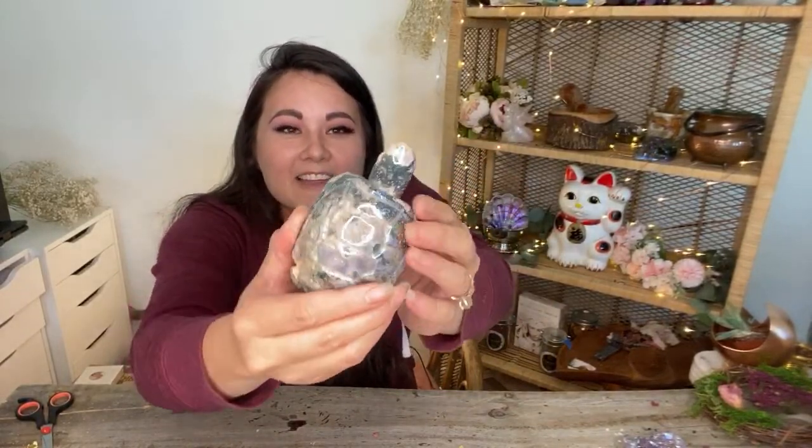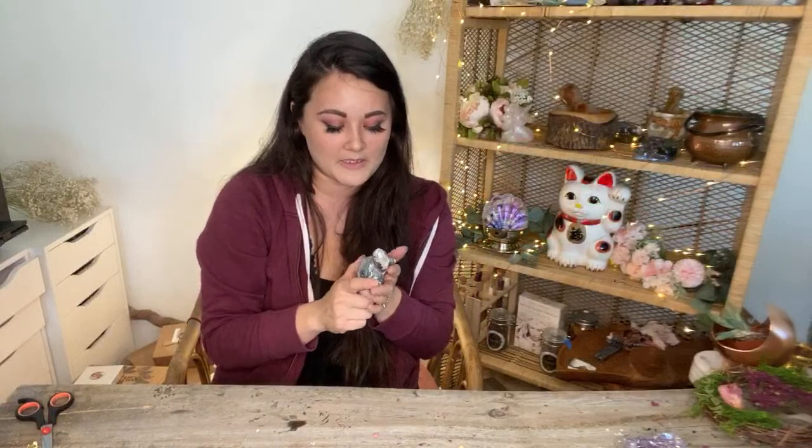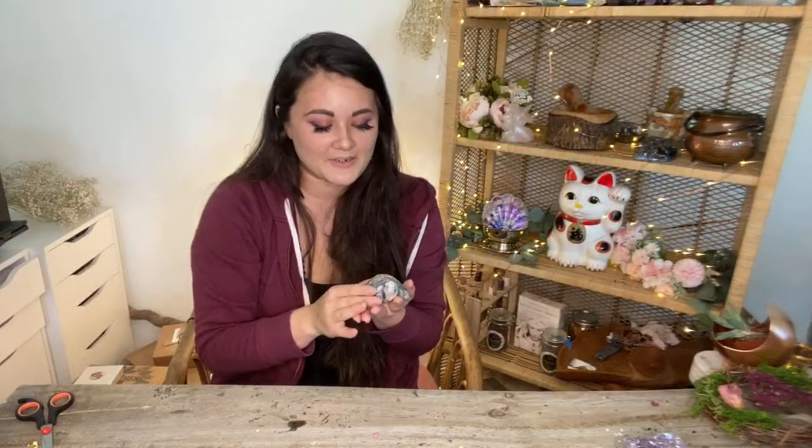My husband is dancing outside the apothecary. A moss agate tortoise! Look at him — it even has like a little druzy bit under there. Look! He's so cute. I love moss agate so much. This just has like the most beautiful energy and just the sweetest little turtle.